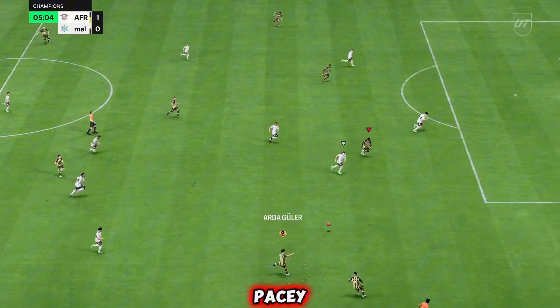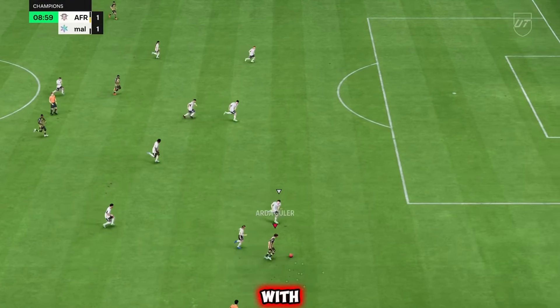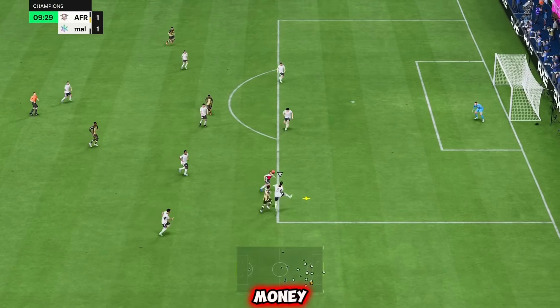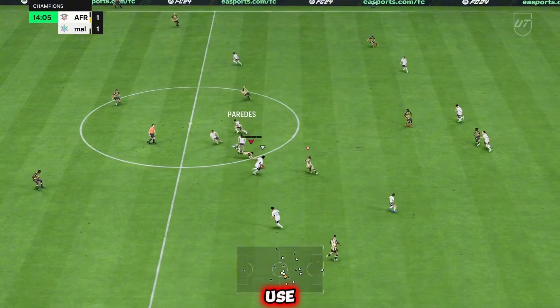If you have a pacey, powerful striker like Didier Drogba, have that player get in behind, cut inside with this guy and send the over-the-top ball. It will be beautiful and land right on the money for your striker. Or you can still send through balls — his passing will be accurate and beautiful for you. That's another great way to use this card.